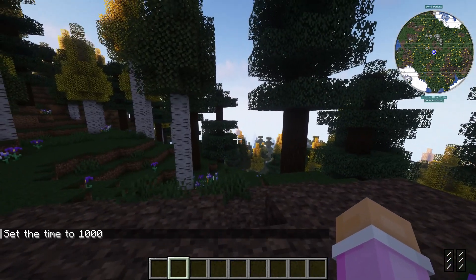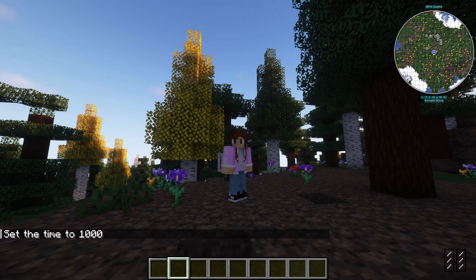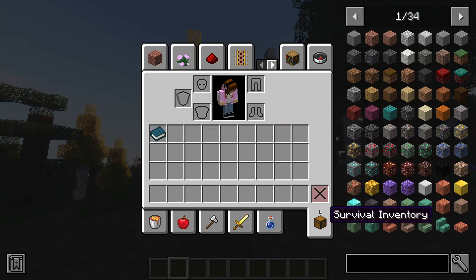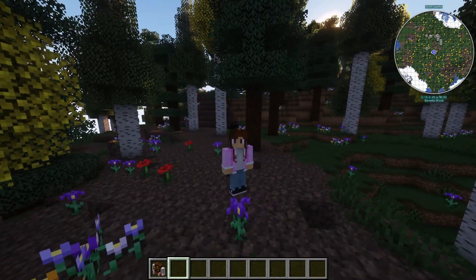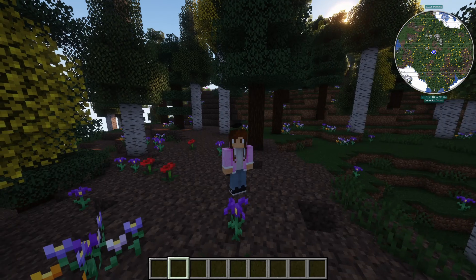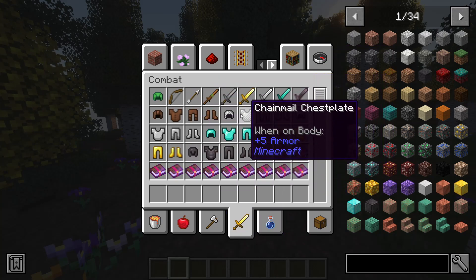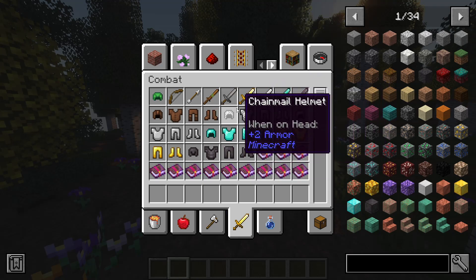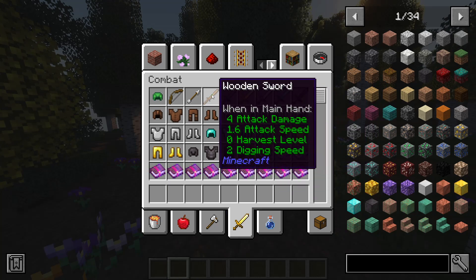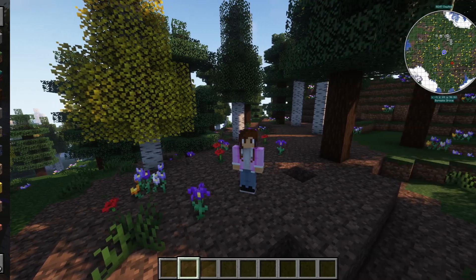The next mod is the Tool Stats mod, which is fairly simple. As you can see, I do have a texture pack on — this is a wooden sword from the texture pack. The mod adds tooltips to your tools and armor: it shows the attack damage, attack speed, harvest level, and digging speed for all the different kinds of weapons and tools. Tool Stats is also for Forge and Fabric.